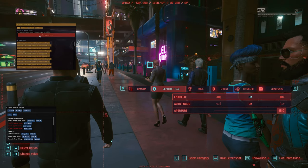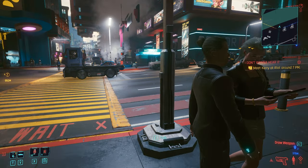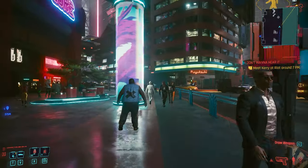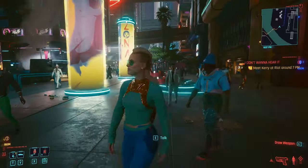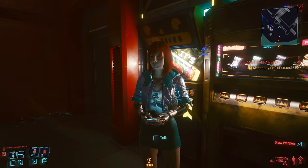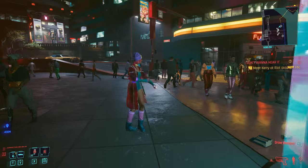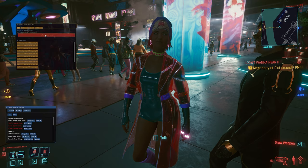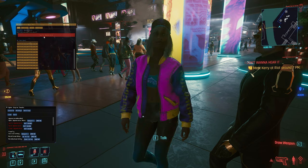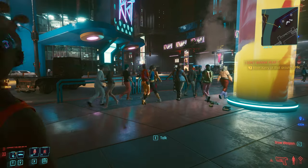Another cool thing this mod lets you do is swap around how NPCs look, so you can start to understand the design process. You have corporate rat one, two, three, four — and sex worker one, two, three, four, five. It's interesting to see how developers arranged all the NPC models. I think it's a missed opportunity not to have NPCs be procedurally generated instead of fixed models, because realistically there are probably around 200 NPC variants. Although that sounds like a lot, it is not — especially on PC with very high NPC density. It is very easy to spot duplicates when you have that many NPCs together.